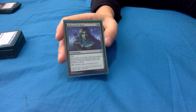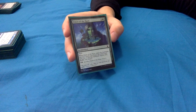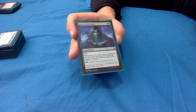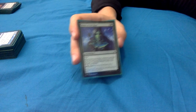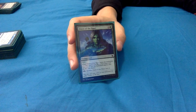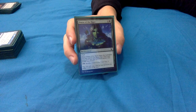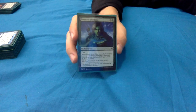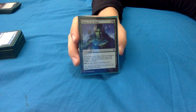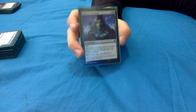Omen of the Hunt from the newer Theros set: 2 and a green for an enchantment with flash. When it enters, search your library for a basic land card, put it onto the battlefield tapped, then shuffle. With Yarok you're searching for two basics and putting them both onto the battlefield tapped. The fact they come in tapped isn't a big issue since you're often playing this on opponents' turns. Being able to get those Landfall triggers on opponents' turns is really nice. You can also pay 2 green and sacrifice it to scry 2 at any time.